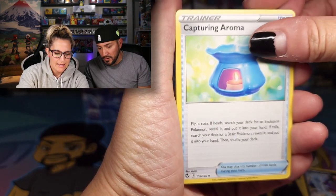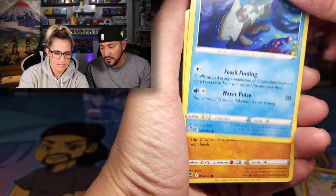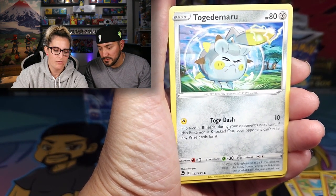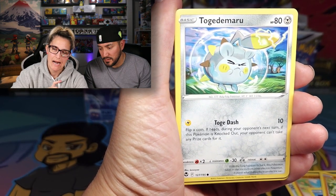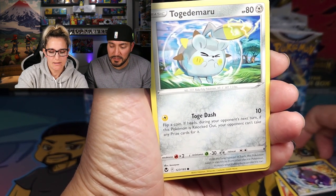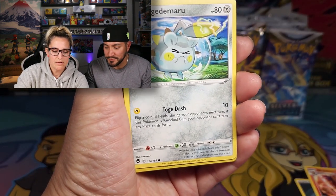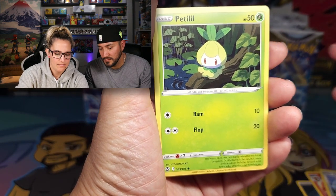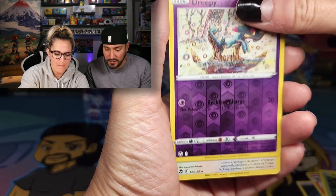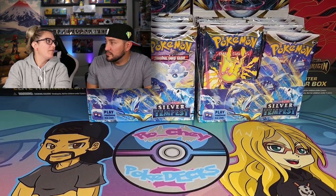We got a Morpeko there, a Sandy Gas, looks like the same art from Fusion Strike. Relicant, Mr. Halucha, Togutamaru. We've got a cute little Petalil, a Reverse Dreepy. And our first hit of the box is a Holo Archeops — really cool bird Pokemon. Kind of reminds me of Kevin from Up.